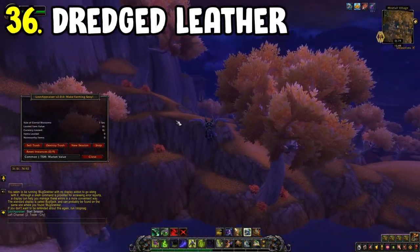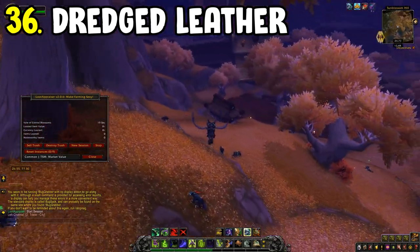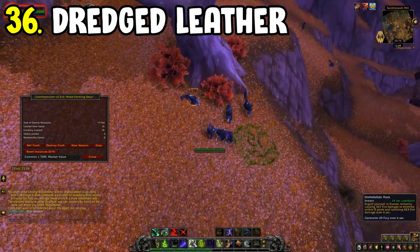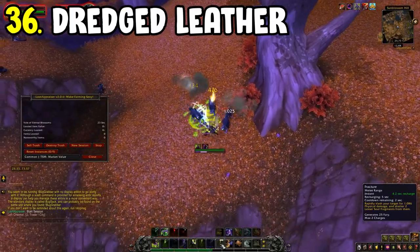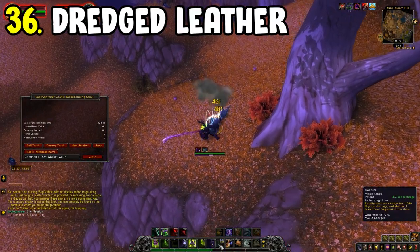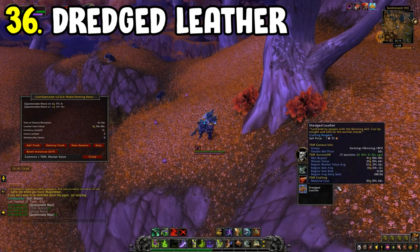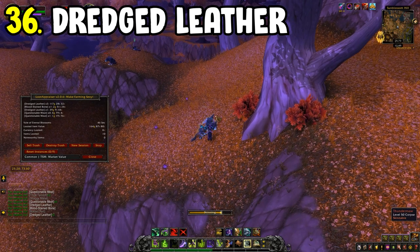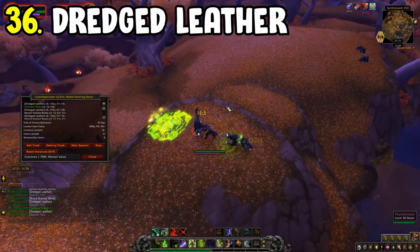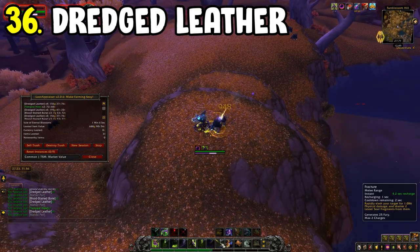Number thirty-six is the Dredged Leather farm — a BFA skinning farm. Make sure you have your leather ranks up in BFA to maximize gold per hour. The key items are Bloodstained Bones and Dredged Leather. Questionable Meat can just be vendored. To access this farm, you need to have the Assault on the Vale of Eternal Blossoms active — speak to the Timewalker near the Bronze Dragonshrine to convert it to the assault version.